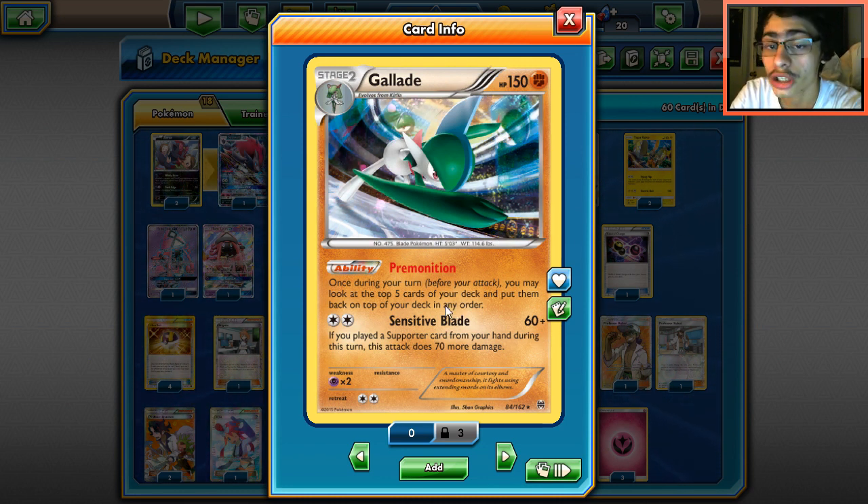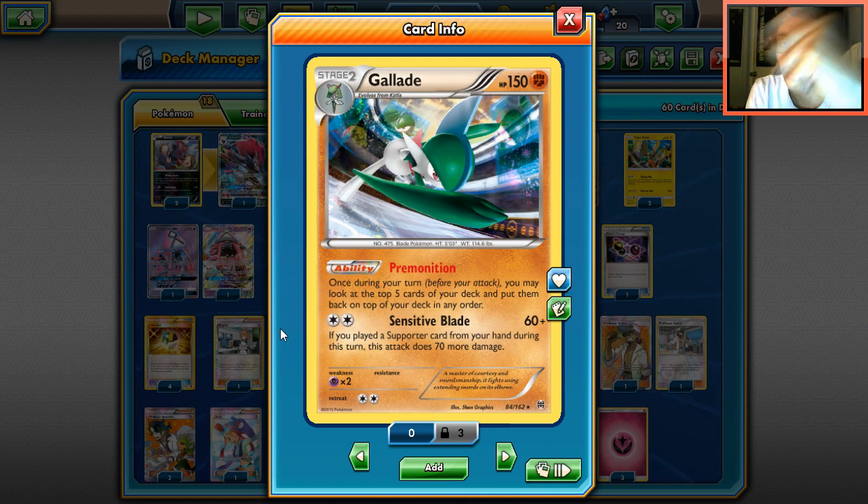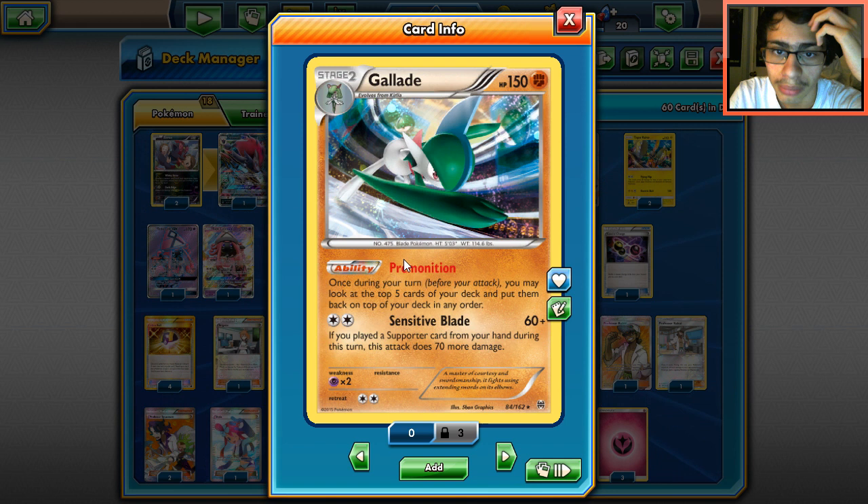Primo Vision is going to be the main function of the deck, thanks to Zoroark GX's ability. Once per turn, you may look at the top five cards of your deck and put them back on top in any order. This is really good because we can rearrange the top five, then use Zoroark's Trade ability to get a card for free.